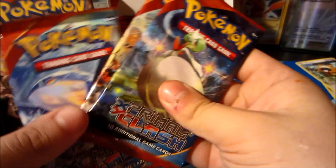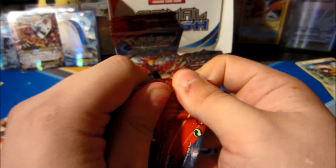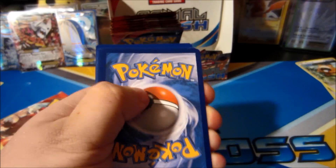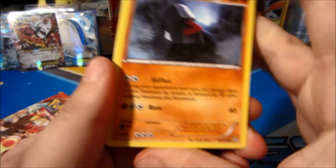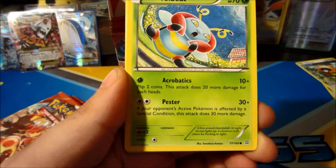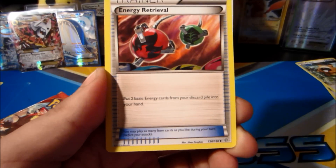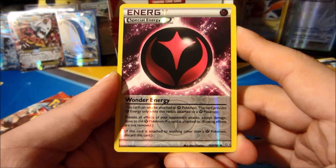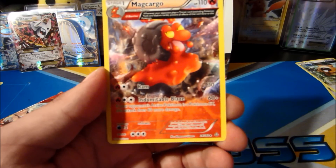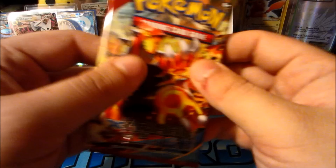Four more packs to go, including this Mega Gardevoir pack - it feels kind of thick. Noisepass, Stufful, Rampage, Volbeat, Spinda, Mudkip, Feebas, XP Share, Energy Retrieval, Groveyle - reverse is a very nice Wonder Energy. The rare is a Magcargo - had to fit some room in for that awesome reverse Wonder Energy and the ancient trait rare.